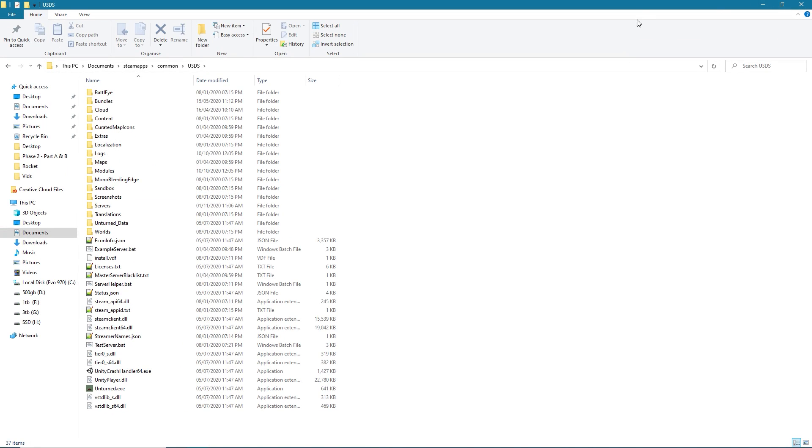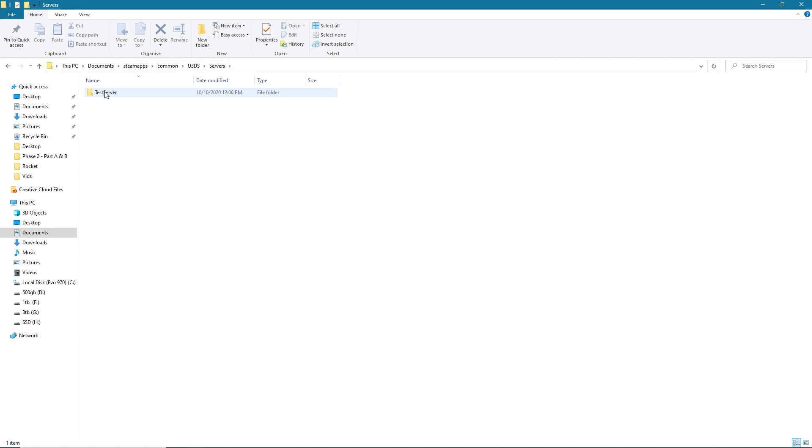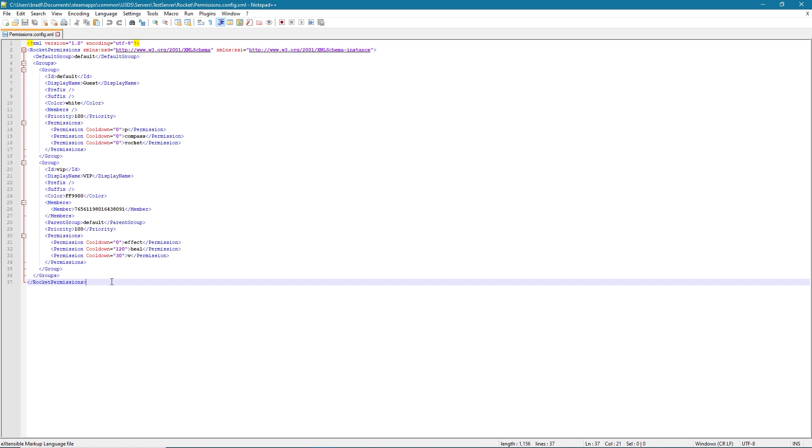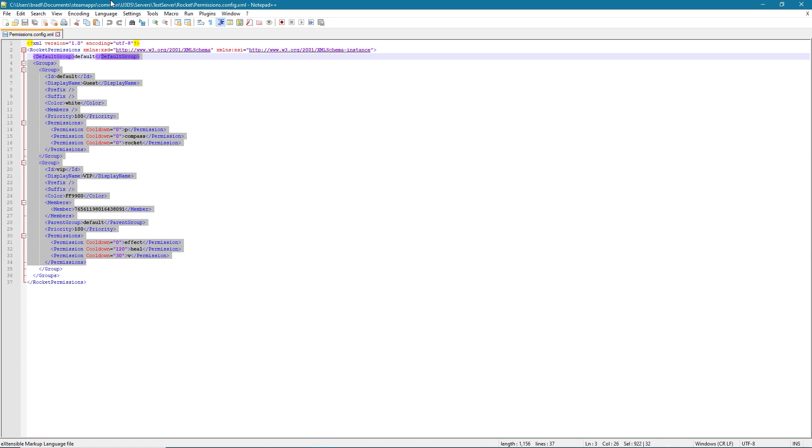So once you've got your server set up, you will be greeted with the files just like this. You're gonna want to navigate to your server's folder — whatever you've called your server, so 'test server' in this case — and then look for the permissions.config.xml. I'm pretty sure everyone watching this video knows where that is. So once you've opened up your permissions folder, this is where things get quite confusing.